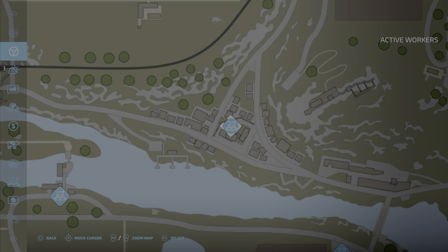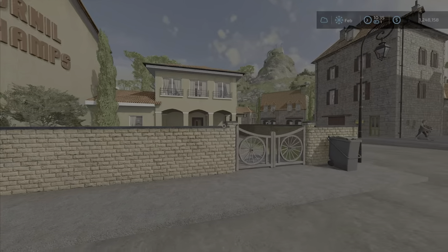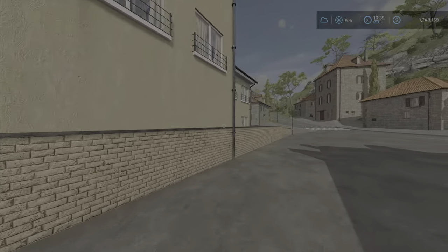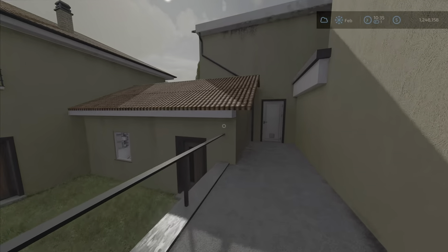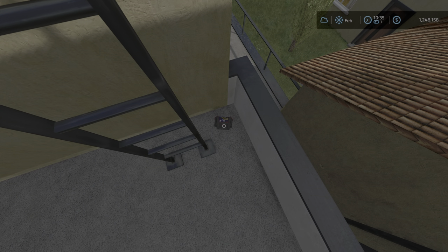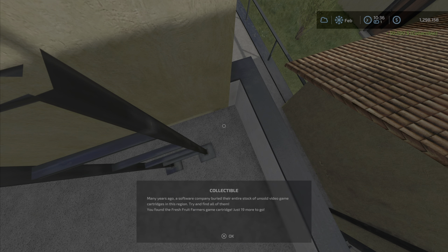You collect them all and all of a sudden they disappear — where did they go? Let's go back to our map and I'll show you where they went. Let's go here — this is the bakery. Spoiler alert: I'm going to show you where one of them is, in case you do or do not know where this one is. You need to jump up here and jump over here.